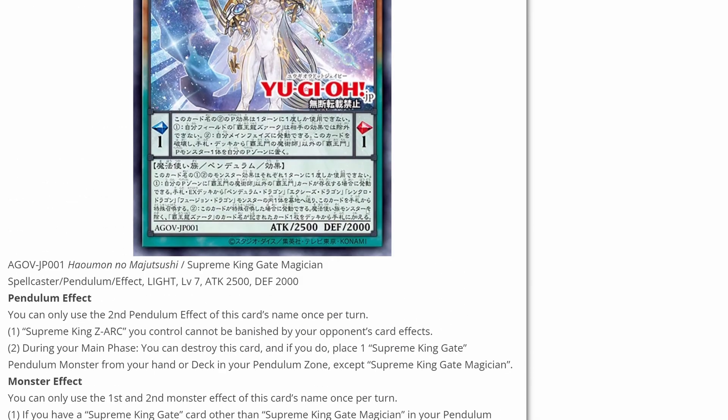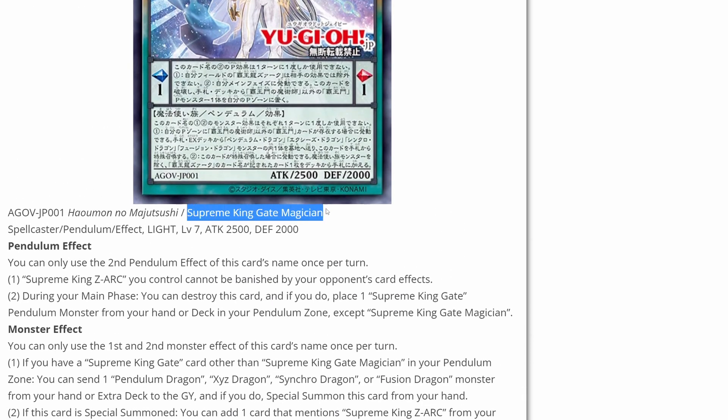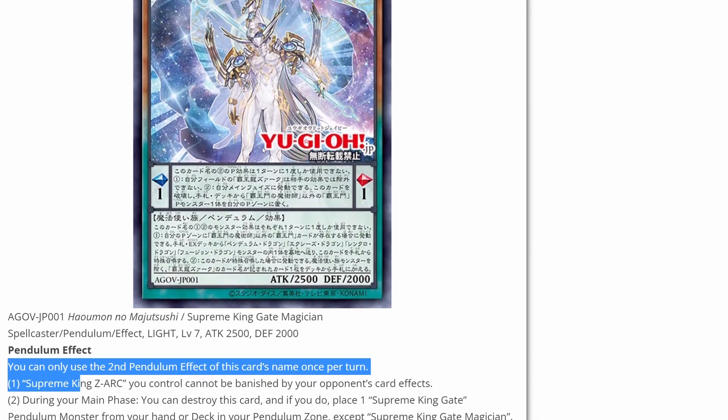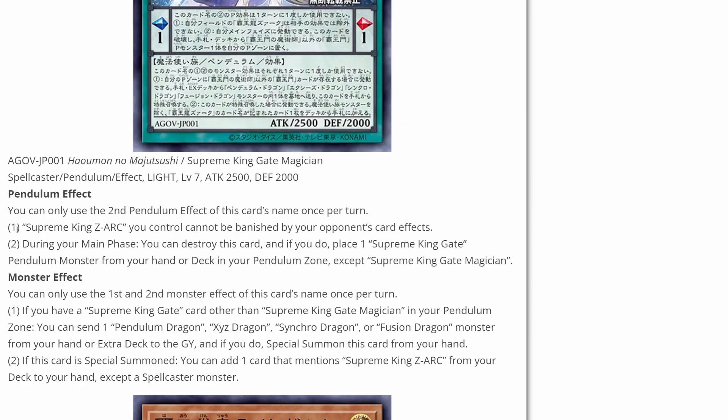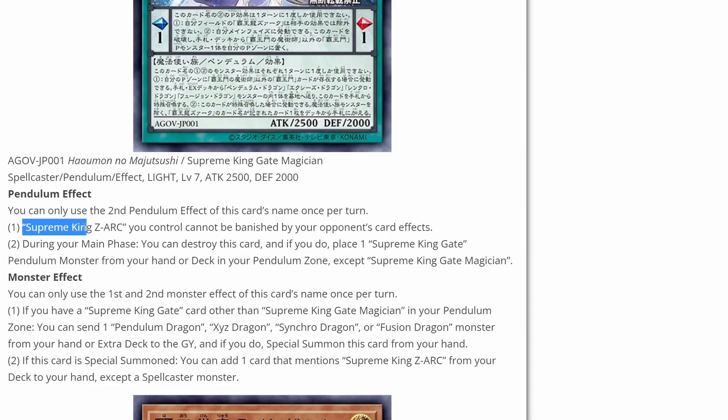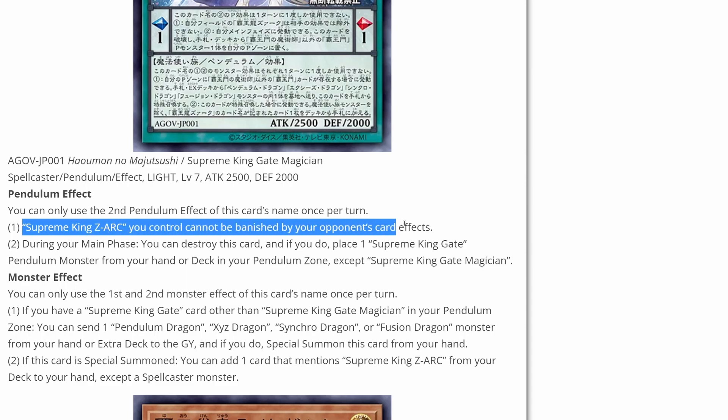So this is a new pendulum monster called Supreme King Gate Magician. These monsters are just stacked with tech. You can only use the second pendulum effect of this card's name once per turn. Supreme King Zark you control cannot be banished by your opponent's card effects, so that's pretty good — it gives it extra protection.